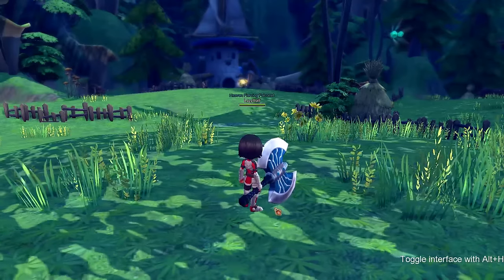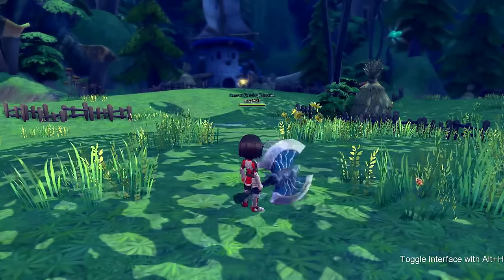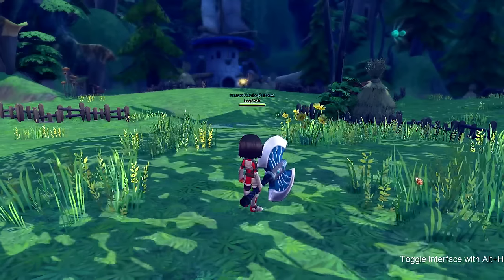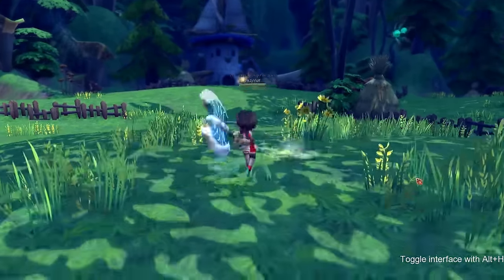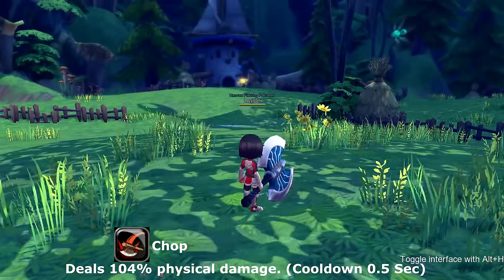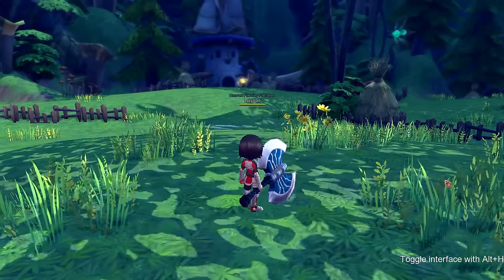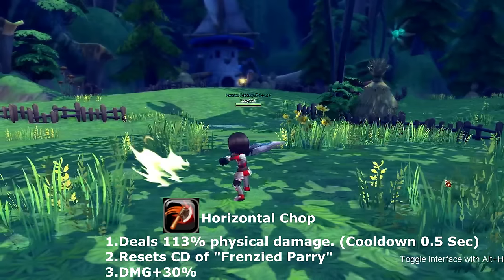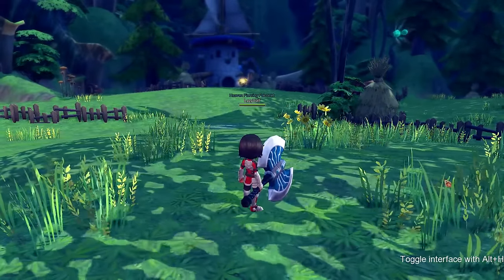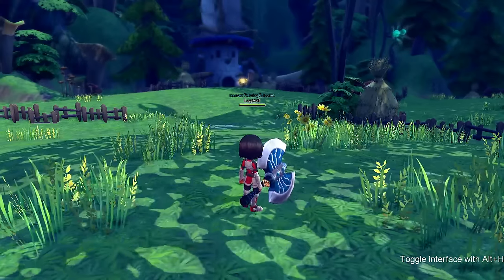Let's get into the basics. Here's our basic combo string that doesn't cost any SP: one, two, three — those are our normal basic attacks which we can use at any time. The first attack does nothing. The second part, horizontal chop, actually adds cooldown to one of your skills called frenzied parry, and also adds 30% damage when it connects with an enemy.